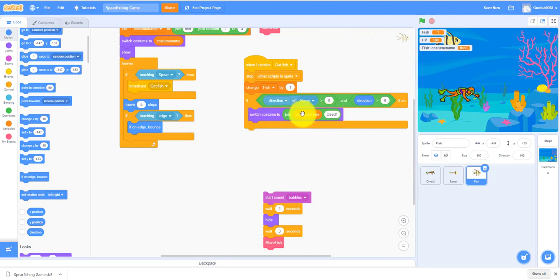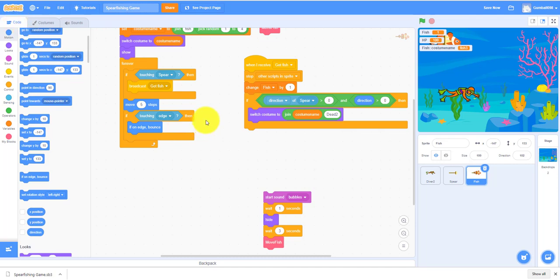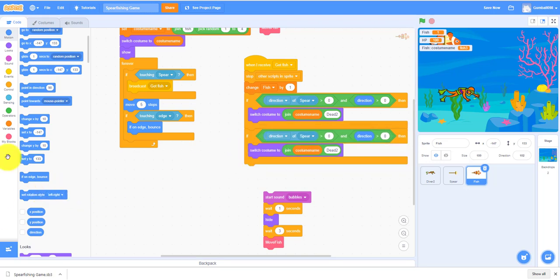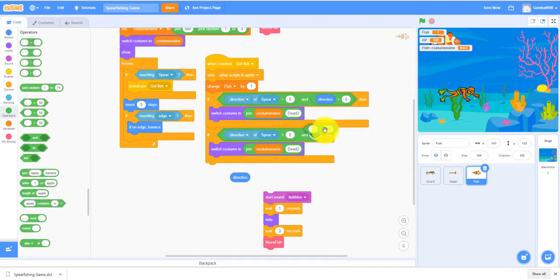We'll switch costume to join — let's take this block — join instead of 'cost' use 'dead 2'. That puts the spear in the back. So if the spear is pointing to the right and the fish is also pointing to the right, it hits in the back. For the other condition, if the direction of the spear is less than zero, the spear is pointing left and the fish is pointing to the right, so we switch the costume name to dead-1.